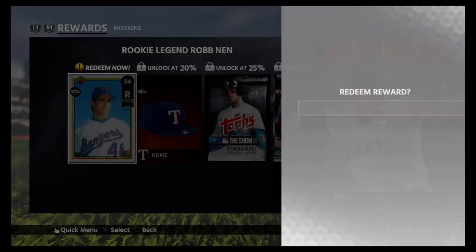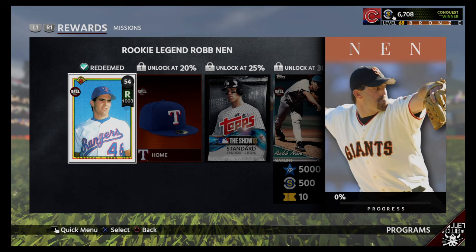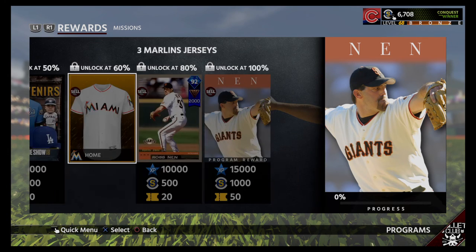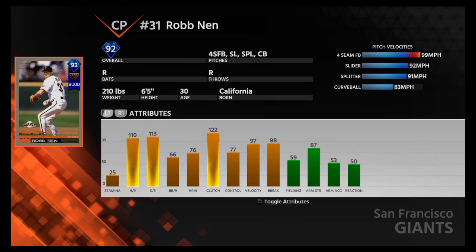So, Rob Nen — 54 overall rookie card. That's probably the lowest rookie card, actually. Silver breakout card. 92 diamond impact veteran legend Rob Nen. Another closing pitcher, and look at those stats — that's better than Rollie, actually.